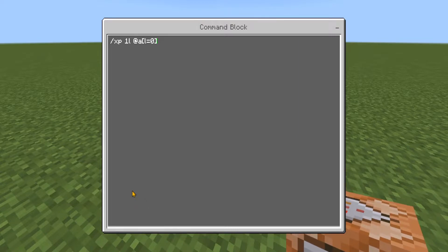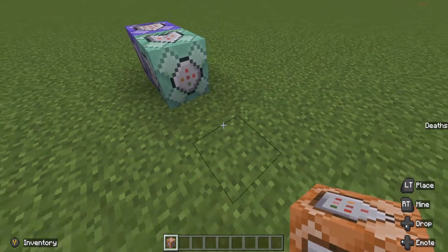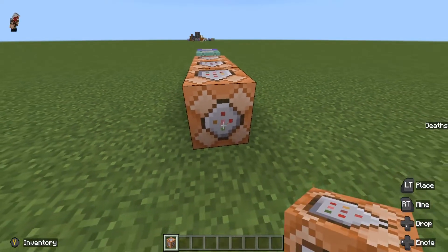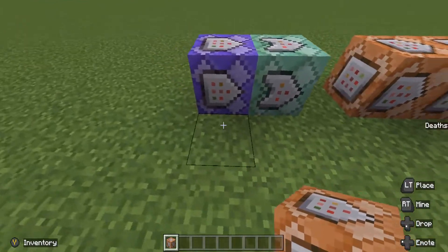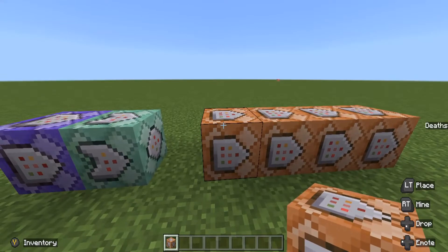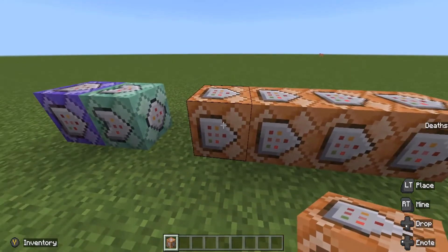After we've done those two commands, we need to set up four more command blocks. You can leave a gap and place them like this, all facing into each other, or you can have them next to each other or going upwards. The direction and placement don't matter as long as the four are going into each other.